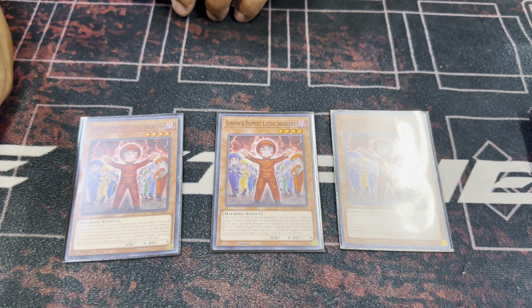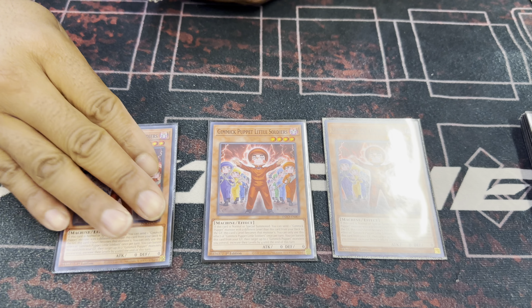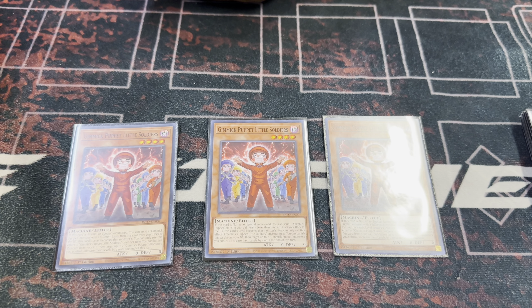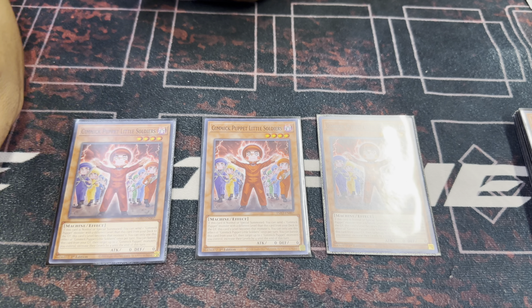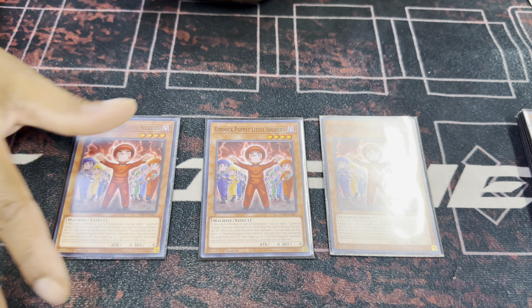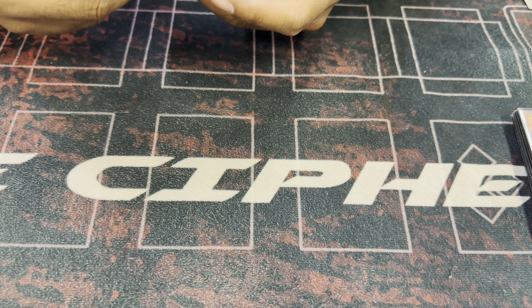Little Soldier dumps for cost, keep in mind, but he can't dump someone that's the same level as him. So you'll dump an eight and then it'll get you into the combo. The graveyard effect lets you banish it and make two Gimmick Puppets increase level by four. He's one of the best normal summons alongside the field spell.